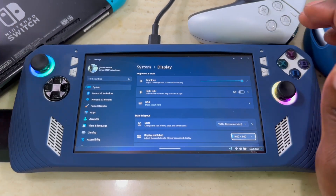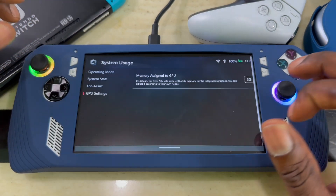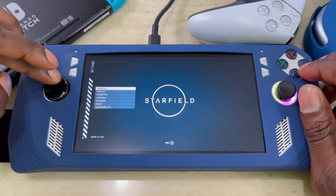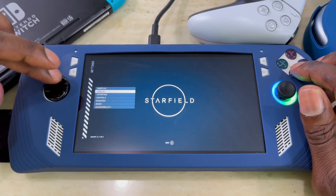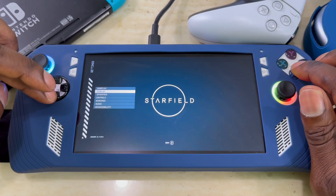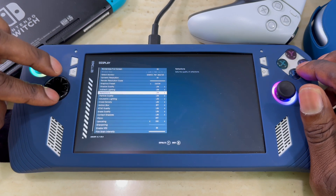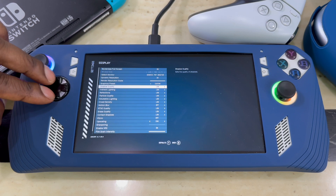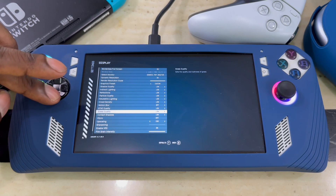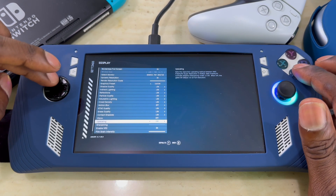Once you do that it won't restart, you should be good. Start the game and go back into Armoury Crate. In my old video I showed settings for Starfield, but this is an updated version since I've been playing more and found things that improve the experience. Right now everything is on Low — you can leave it on Low. There's not a big difference, but you can put Shadow Quality on Medium for a little tweaking.